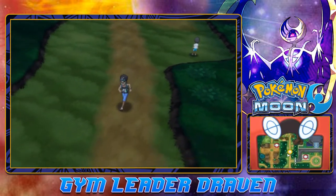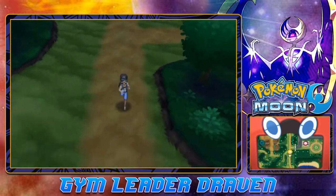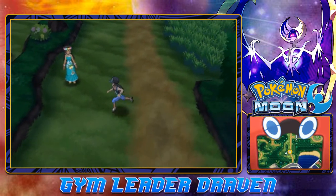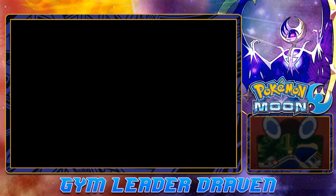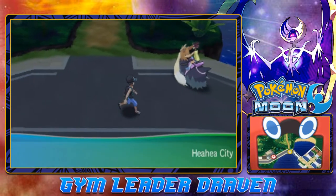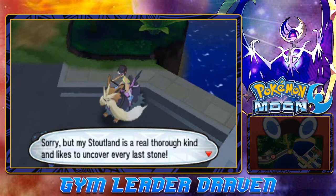That's where we are going now, and I think we've defeated everybody right here. Okay, so here we are on Route 6. It looks like we're gonna be going south instead of going into Royal Avenue right here. Looks like we've already taken on her — wasn't expecting a battle.